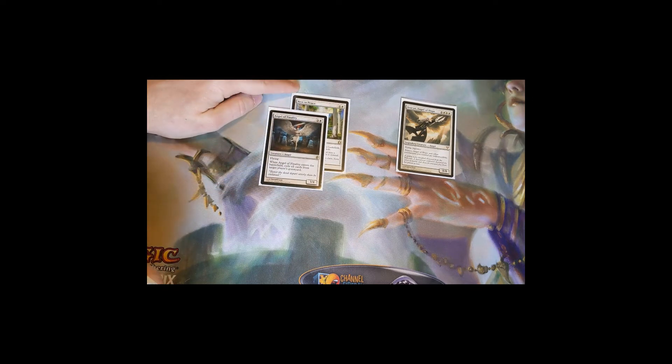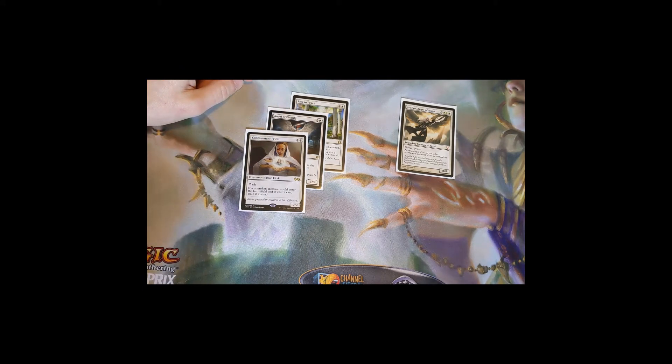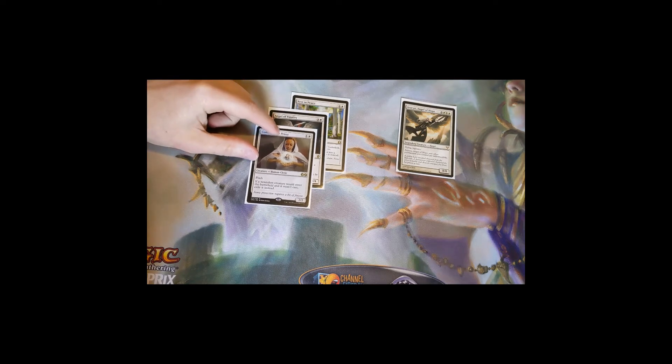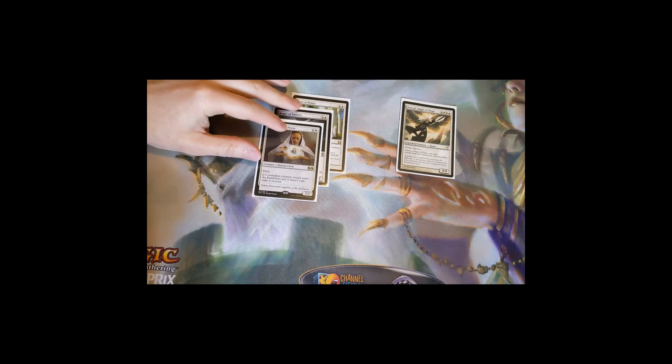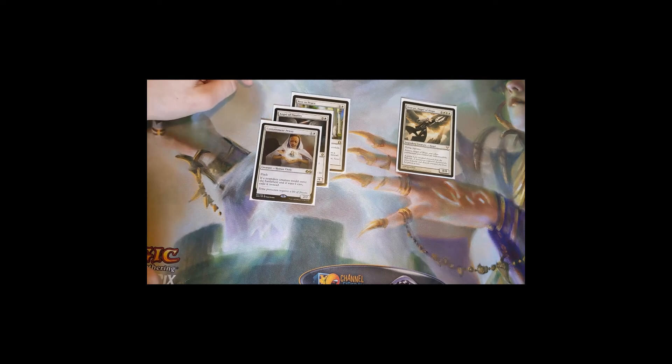Containment Priest is a subtle hoser for graveyard and reanimator strategies. It's a 2/2 for two with flash: if a non-token creature would enter the battlefield and it wasn't cast, you exile it instead. As soon as they reanimate a creature, you flash out Containment Priest and it gets exiled. They took all that time to set up and it's gone. It also hoses Sneak Attack — they go for it, you flash in Containment Priest and say nope.